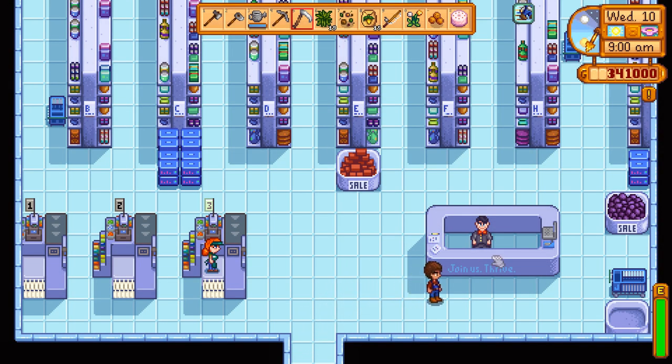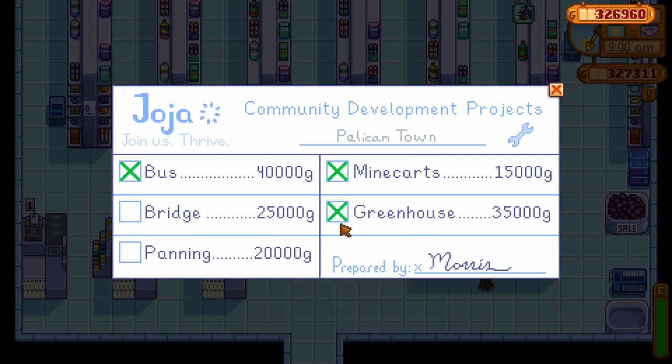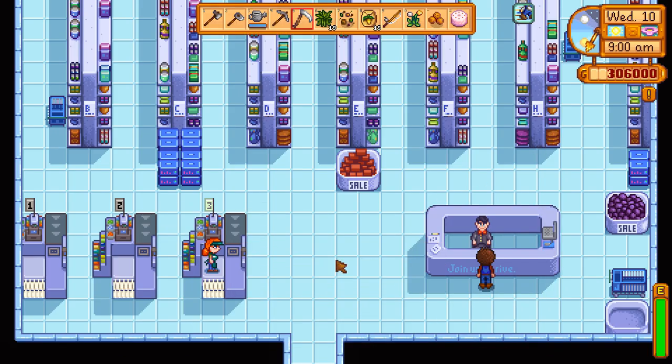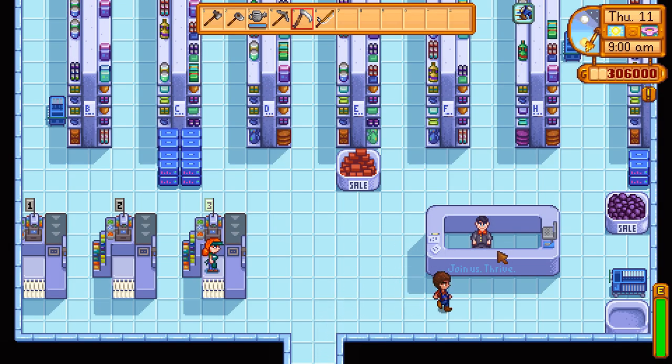So if you're doing a sellout playthrough where you're buying out through Joja, I went and fired up a new playthrough and cheated in a bunch of cash so I could just blaze right through it.